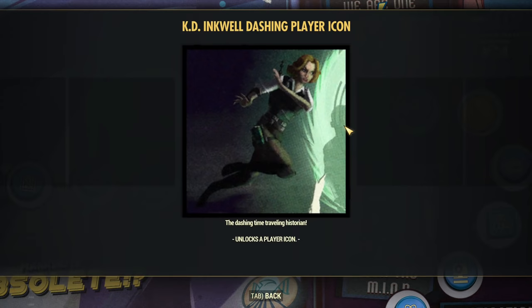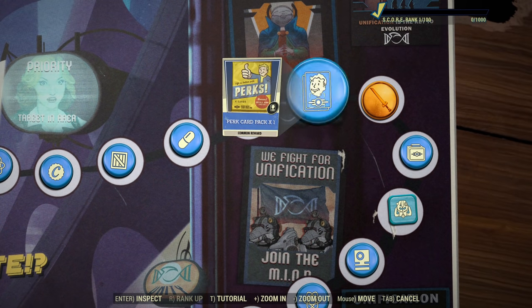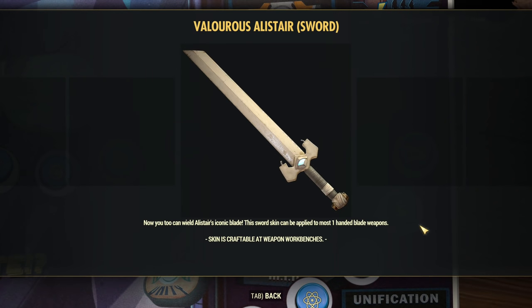KD Inkwell Dashing — that's another player icon. I think we are already at a high score for number of player icons on this board. Single Perk Card Pack. Valorus Alistar — what's that? It's a sword skin. Iconic Blade — the sword skin can be applied to most one-handed blade weapons. This is a universal skin for one-handed blade weapons.